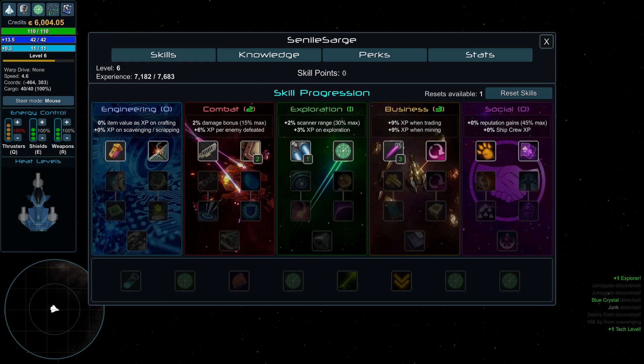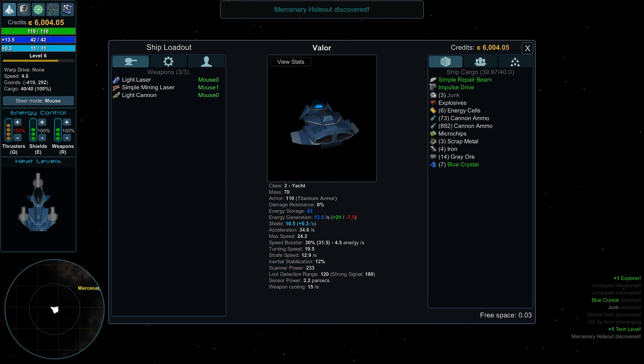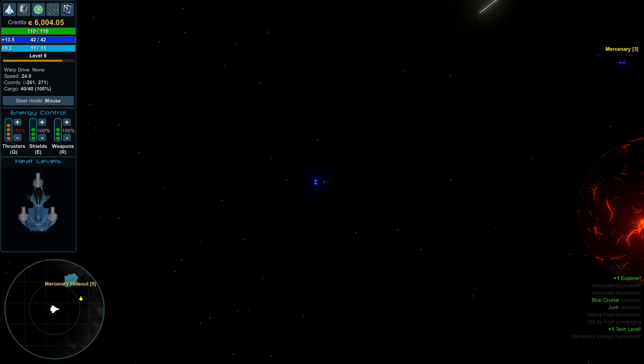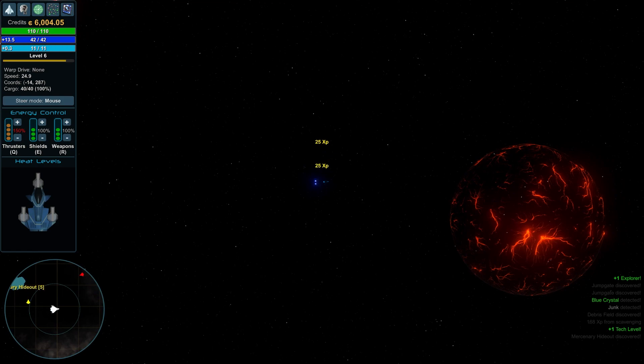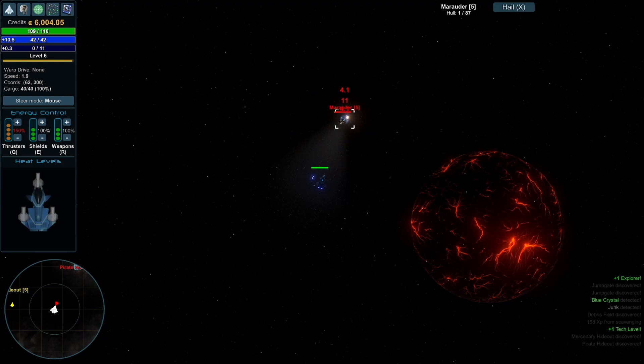Let me look — in G our ship cargo is 39.97 out of 40 max. So we need to sell some items. There's a mercenary hideout here, which is fine. There's a pirate hideout just north of us — maybe not the best area to hang around. Here's a space station! We're going to go to it, get close, and press G to dock.